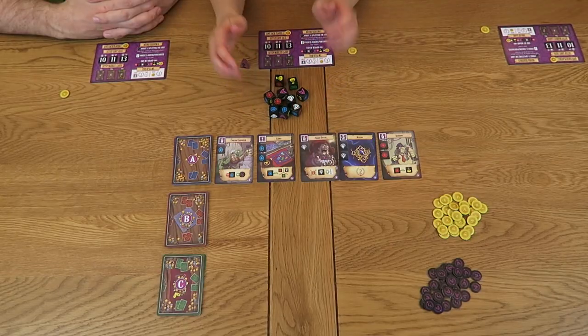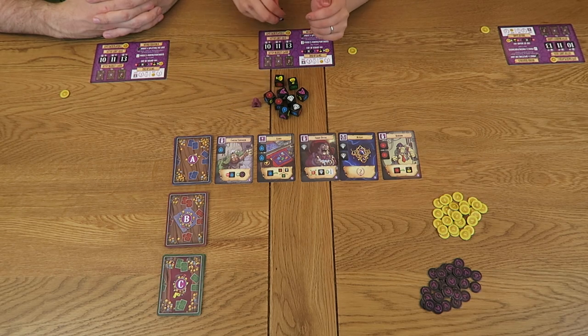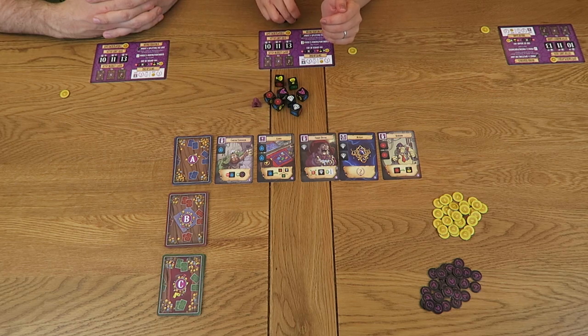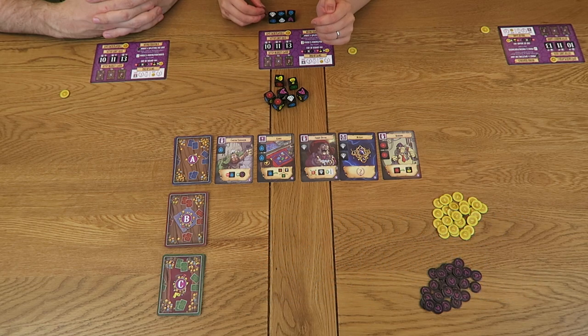To begin a round, the starting player takes the loot dice and rolls them, then places the starting player token next to the pile of dice. This is our pile of loot for this round. The dice along with the starting player token are collectively referred to as objects. The starting player can then choose to take as many of these objects as they wish, simply placing the chosen dice in front of them without changing the face of any dice. You can also choose to take the starting player token.